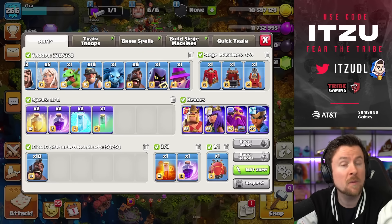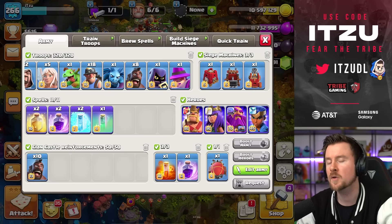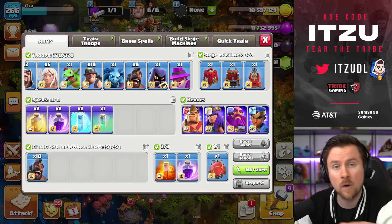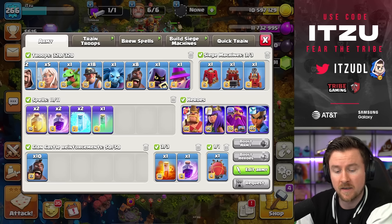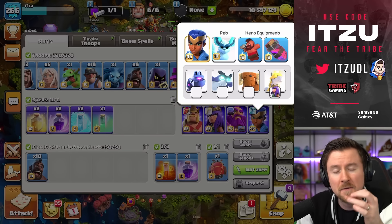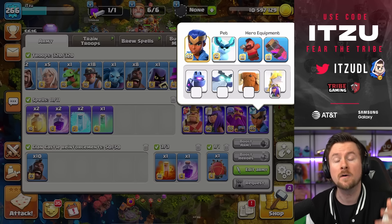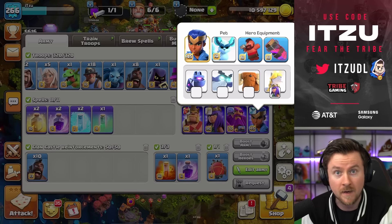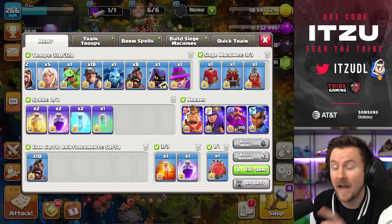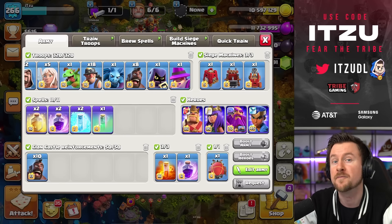Hey Clashers! Queen Charge Hybrid — but with the latest changes, we now have overall two pack-up from the Siege Barracks, eight Hog Riders in our own army, 10 Hog Riders from the Clan Castle, and on top of that, with the new Hog Rider Puppet, we have 13 more Hog Riders, which leaves us with over 30 Hog Riders overall. Let's give it a try and see how strong all of that combined really is.